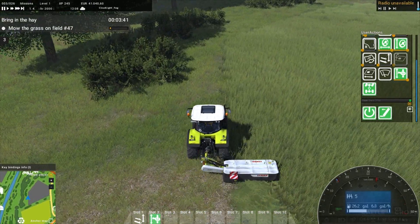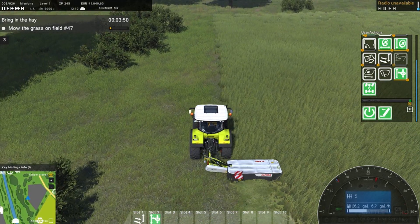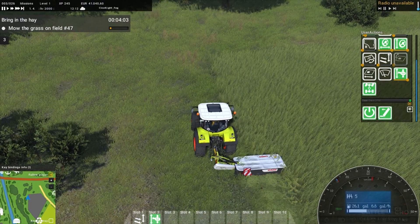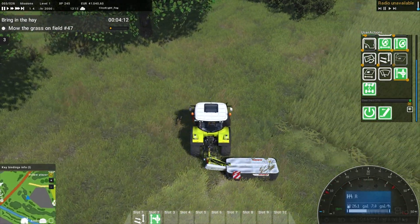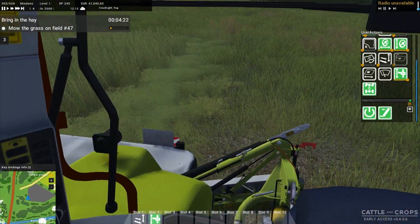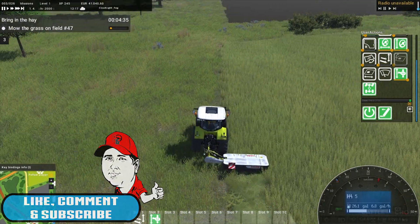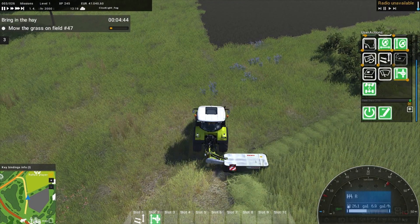It's not a massive field - looks pretty big on the map but it's really not in person. We have to cut this completely and then come back with a tedder and ted the grass. I don't believe we can cut grass that isn't on the field. There we go - that completely disappeared. Cutting away - beautiful.